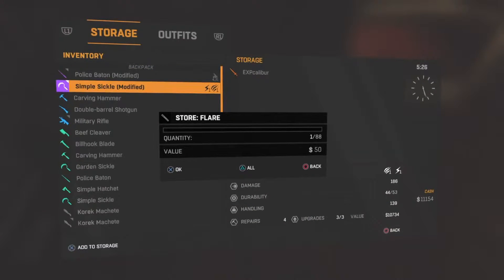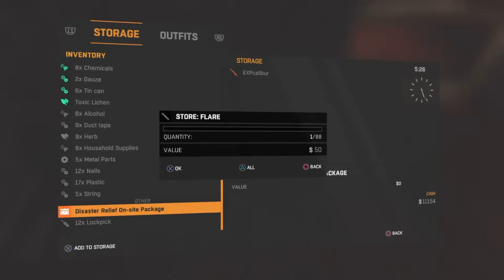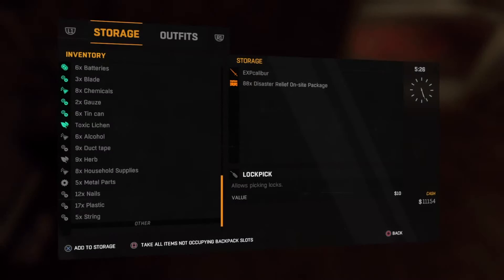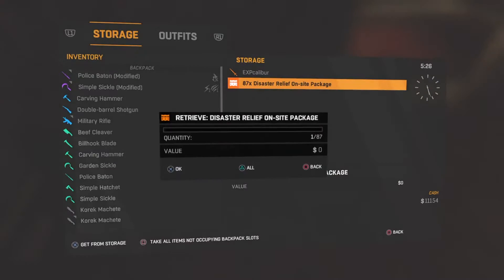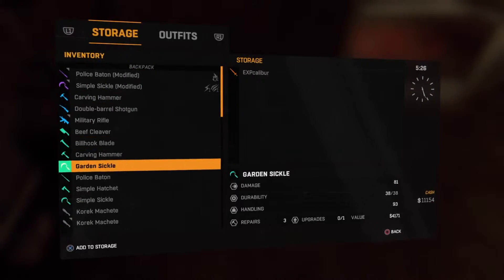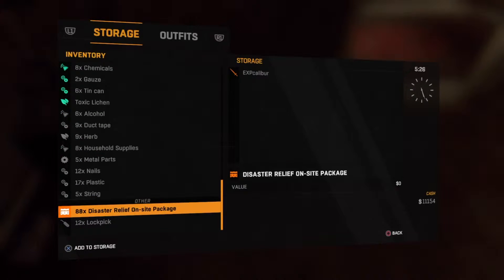What this glitch actually involves is duplicating the disaster packages that you retrieve from the airdrops. While doing this, it's a really good idea to keep one inside your storage after duplicating them a few times, because that way you do not need to go and get any more — you can just repeat this glitch to your heart's content and get to rank 25.